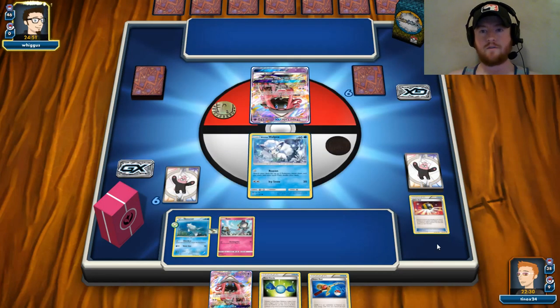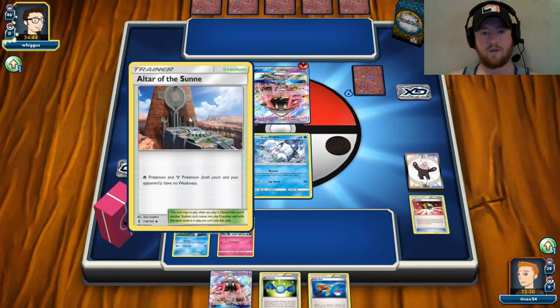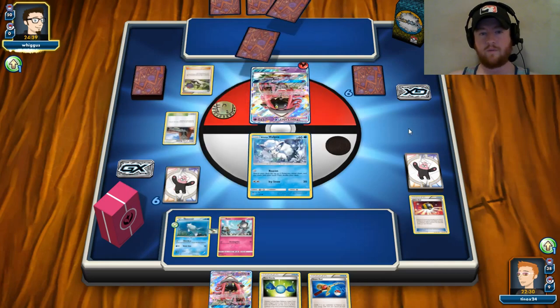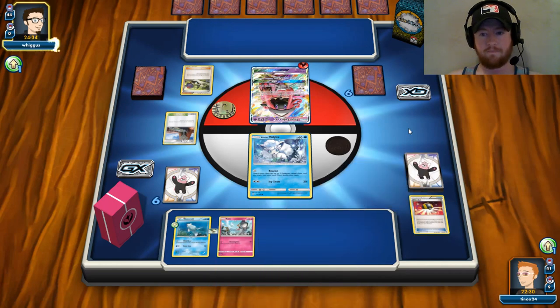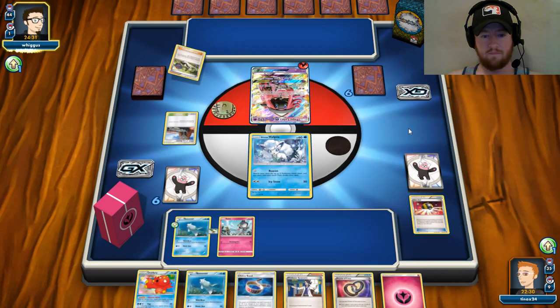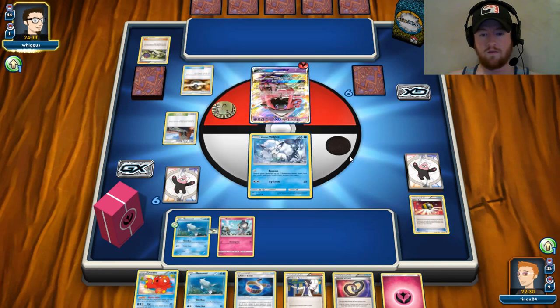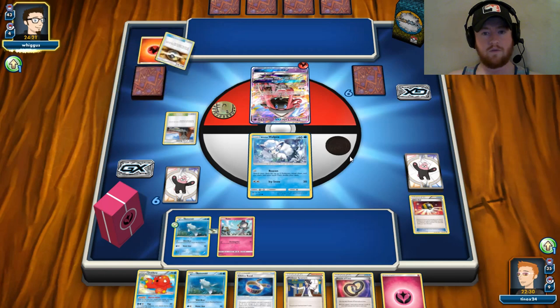We know my opponent is playing Salazzle — it's probably Ho-Oh Salazzle. I don't know of any other decks that run Salazzle. Fire probably won't have any weakness issues. We'll have an energy attachment, Octillery, a supporter, and a Choice Band next turn — I'll take that for sure. We see Salazzle and Max Elixir, so I think this is going to be the Ho-Oh variant.